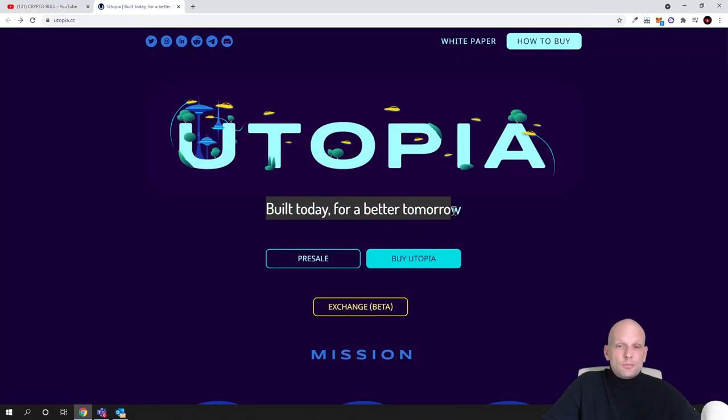The Utopia tagline is 'Build today for a better tomorrow.' There is a pre-sale by Utopia and you can buy it on Binance Smart Chain. You need to install Binance Smart Chain on your MetaMask. If you don't know how, go watch my video on how to set up BSC on MetaMask and how to buy BEP20 tokens on PancakeSwap.